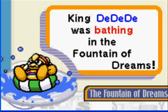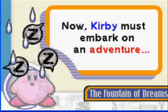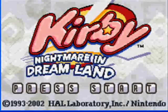King Dedede was bathing in the Fountain of Dreams. That's got only a nasty smell. He even had the Star Rock, the source of the Fountain's power, broken into pieces that he gave to his underlings. Now Kirby must embark on an adventure to restore peaceful nap time for all residents of Dreamland. And thus begins Kirby Nightmare in Dreamland.